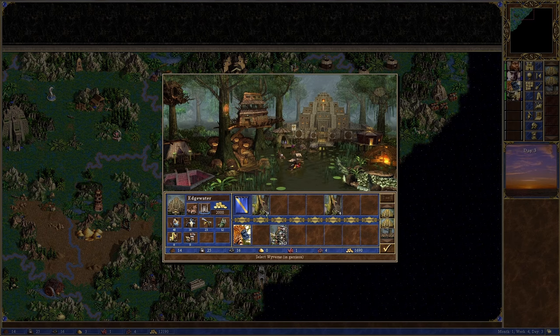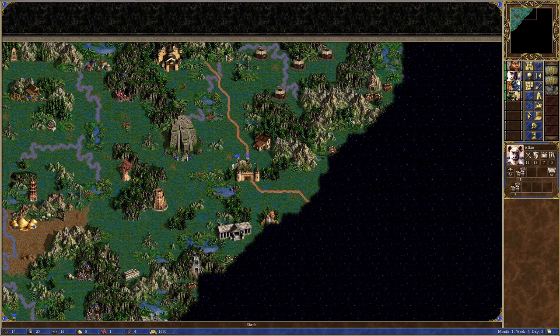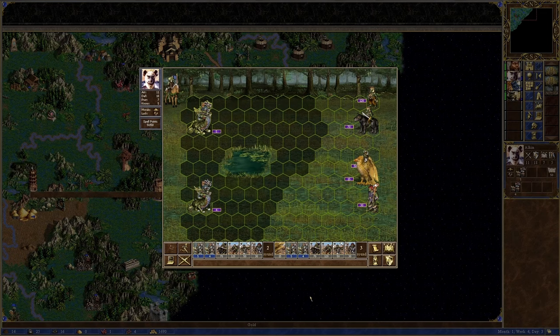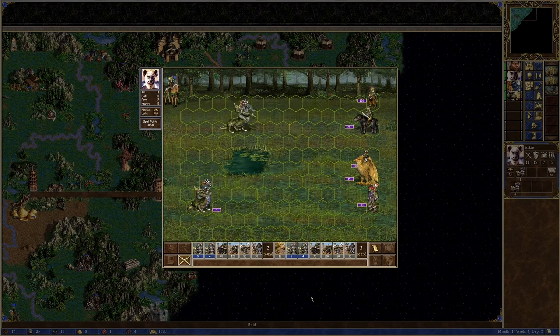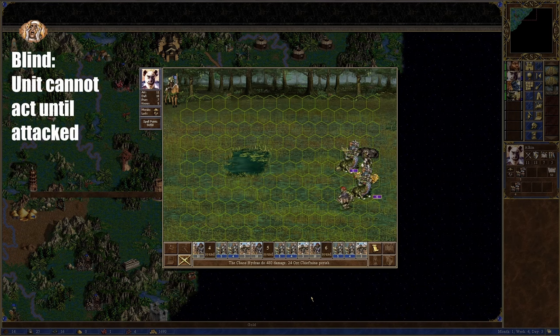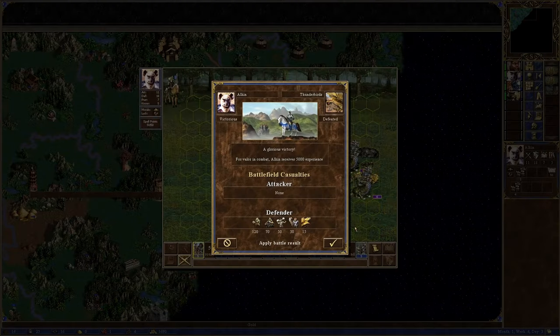On week 4 day 2, I upgrade 6 of my hydras to chaos hydras, and after recruiting the remaining 3 the next day, I'm ready to go. Ironically, even the quick combat manages to do this fight without losses, which was a huge surprise for me — apparently I overprepared. I let the fight play out just to see how the computer did it, and there really was no difficulty to it. My intended strategy was to blind the orcs to force the opponents forward and then take advantage of the chaos hydras' AOE no-retaliation attacks, but the AI just huddled up anyway. Maybe I can use a blind strategy later?